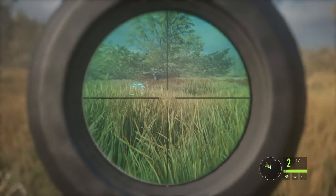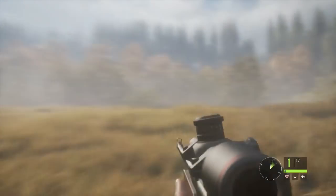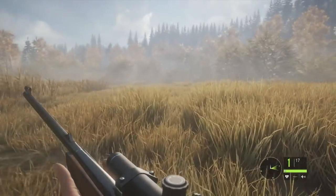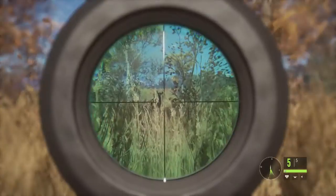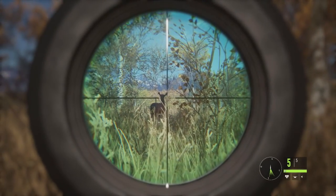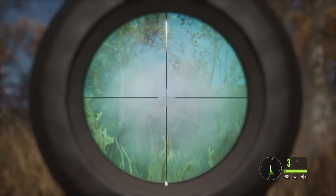When you finally get that opportunity to take your shot, you also have to factor in wind. And when you do hit the animal, it's usually going to run off, and you're going to have to track the blood until you eventually find it. When it comes to hitting the right spot on the animal, it's a bit hit or miss. In fact, you can shoot one of the animals point blank in the head and it won't drop — it'll still end up running off and you'll have to track it, which is one of the few gripes I have with the game.